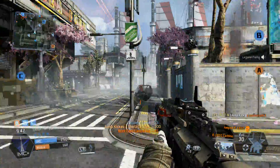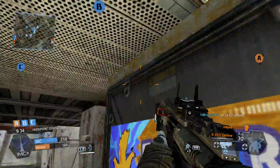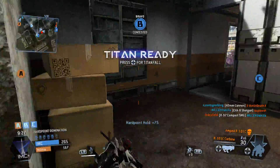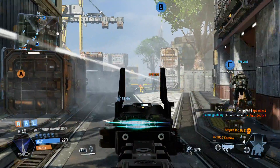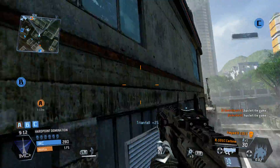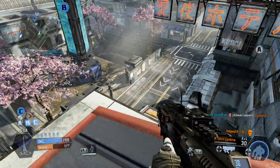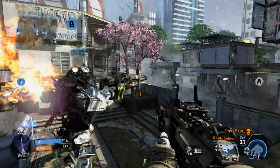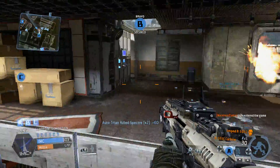Nice moves. Pilot, the hardpoint's secure. Now hold your position. You've got hostile forces on the roof. Stand by — the Titan-fall. We've got about 75% of what we need to complete the mission. Don't let up on those hardpoints.